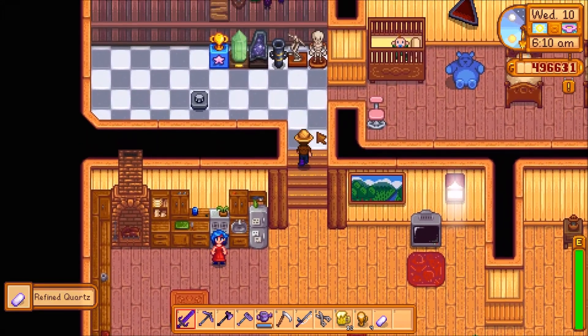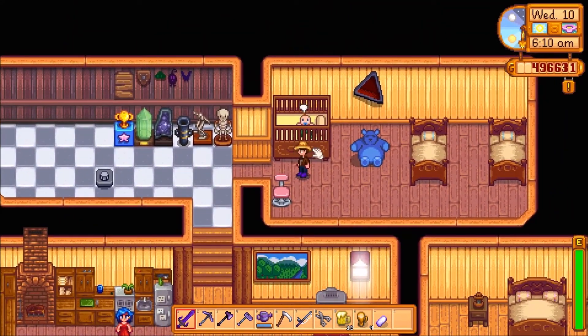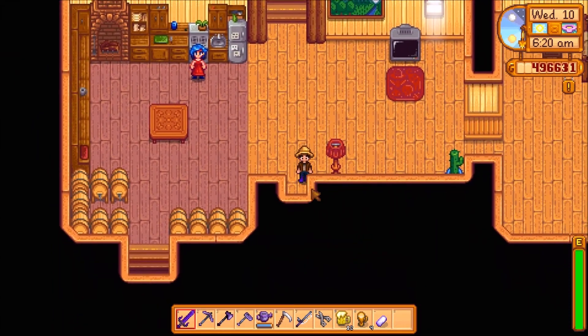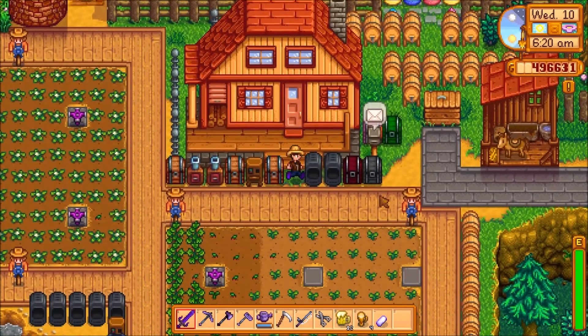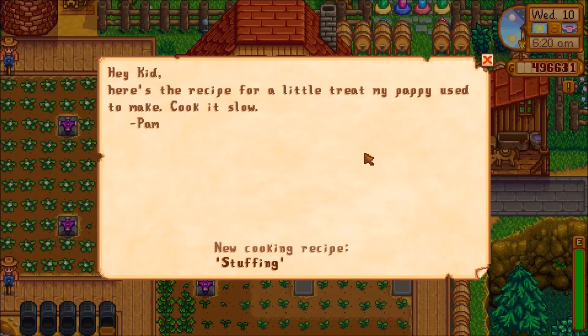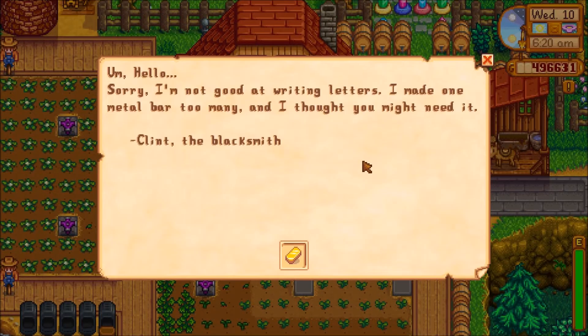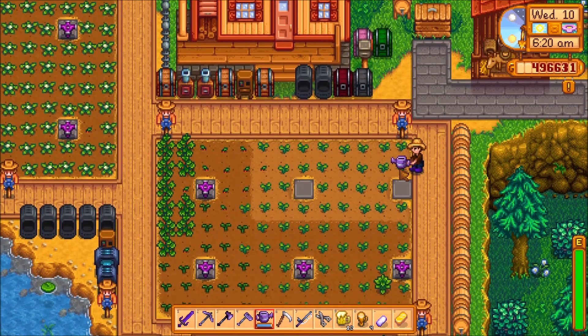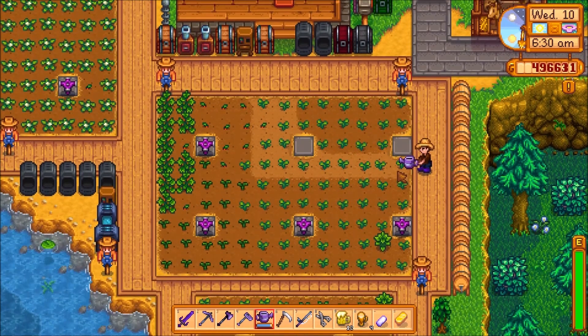I've got refined quartz. Let's say hi to Lily - and let's not actually hit her with a sword, that's probably not a good thing to do. We got some stuffing, very good. And Clint's given us a gold bar - one metal bar too many, he thought we might need it. I'm happy to have a gold bar. It's not something you normally give out as a gift, but I'll take it.